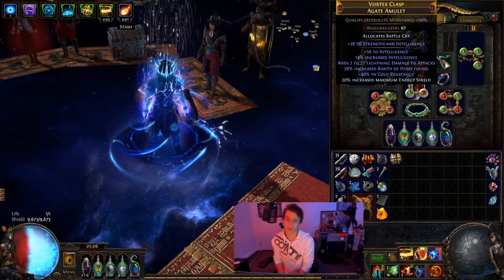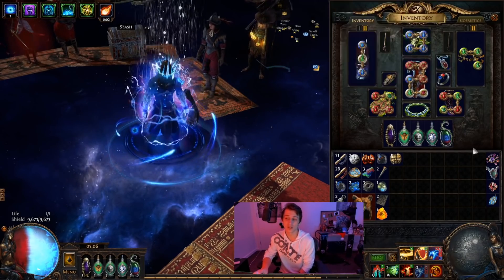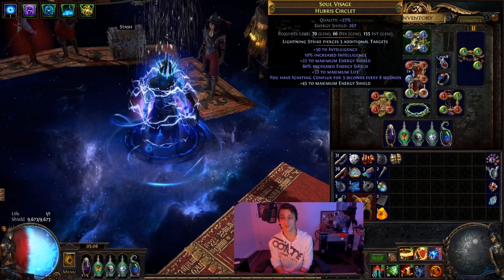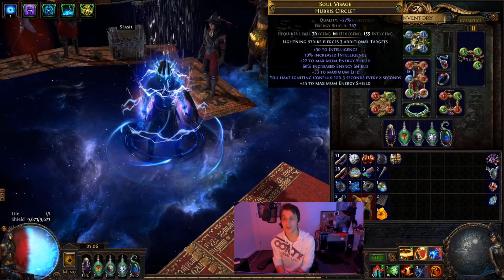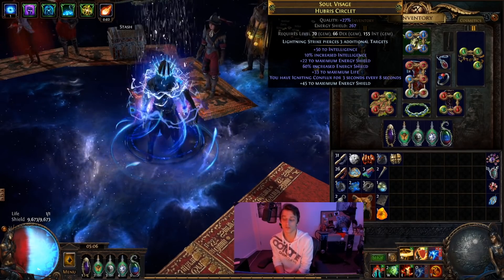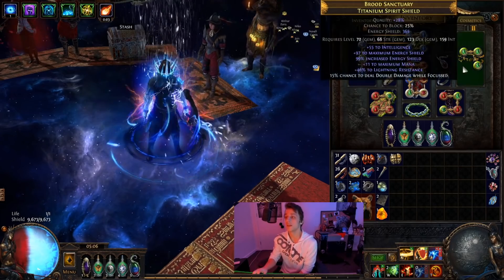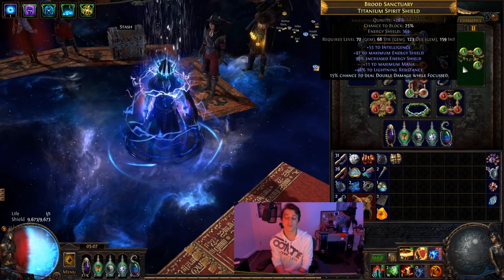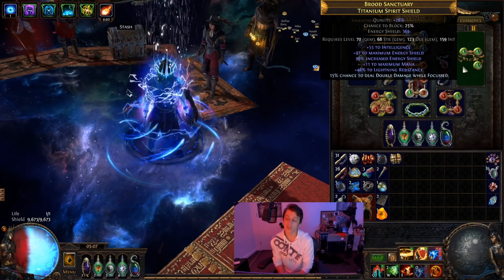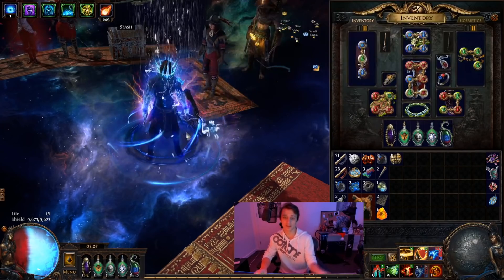For the amulet, I used attribute catalysts on a crusader neck and chaos-spammed trying to combine some int — this one's probably slightly worse than my previous amulet, but it had some resists and I really do need to fill out resists considering the entirety of the character has almost no resists on his gear. For the helm, I grabbed a hubris circlet with a hunter base and chaos-spammed until I got the int rolls — a little bit of energy shield, could be better, but can't really be much better if you want both int rolls. For the shield, I put in a few dense fossils — it actually took about three dense fossils to get a good roll — and then exalted a 55 int mod, which is a little bit lucky.